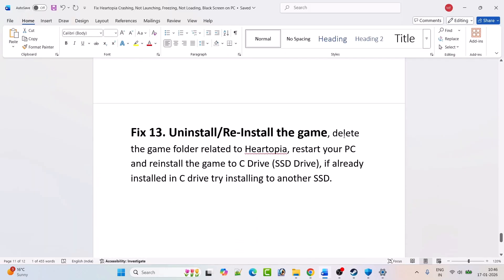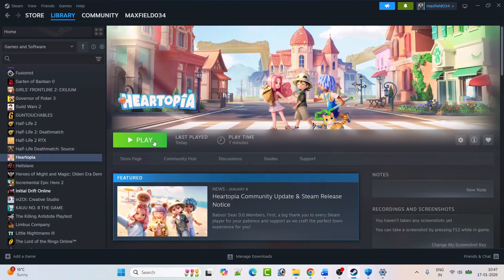The last solution is to uninstall and reinstall the game. If none of the solutions worked, simply uninstall Hartopia from your PC, restart your PC, then reinstall the game to your C drive. If it was already installed on the C drive, try installing it on a different drive or an external drive, then launch the game and check.